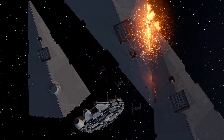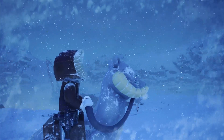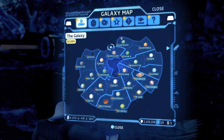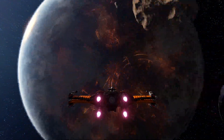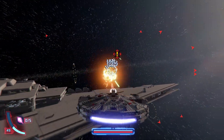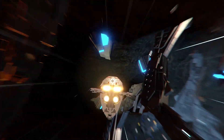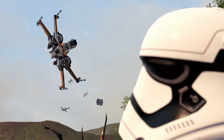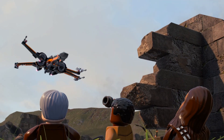Players can also take their adventures to new heights by progressively unlocking planets as you journey your way through the saga. Just open the holoprojector to access the galaxy map and chart your course. Space travel comes with its own set of exciting encounters — be prepared to engage in exhilarating dogfights against enemy ships. Or take on incredible missions as you pilot legendary vehicles. And when you're ready, make your descent to the next adventure.